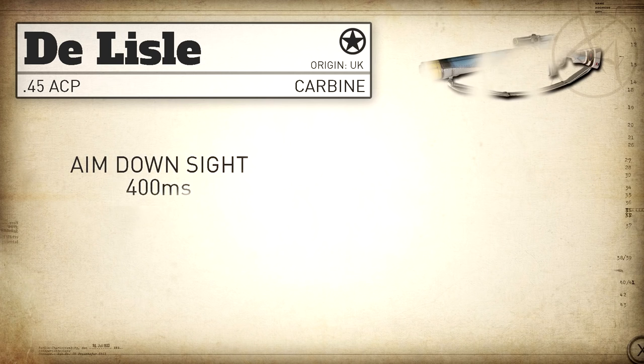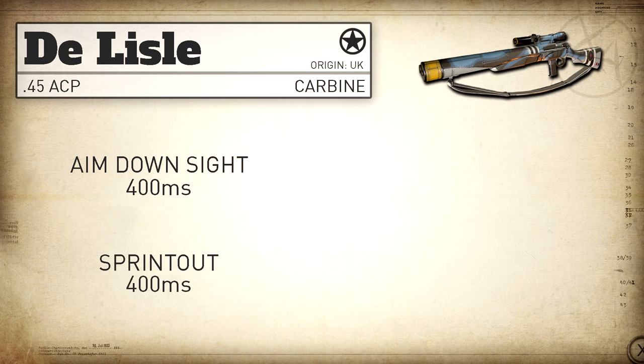Our aim-down-sight time is right in between the Kar98k as well as the faster ADS sniper rifles, which are the Lever Action, the Type 38 Arisaka, and the Lee-Enfield, at 400 milliseconds. Same thing goes with our sprint-out time — as far as I was able to calculate based on my hand testing, this is also 400 milliseconds.